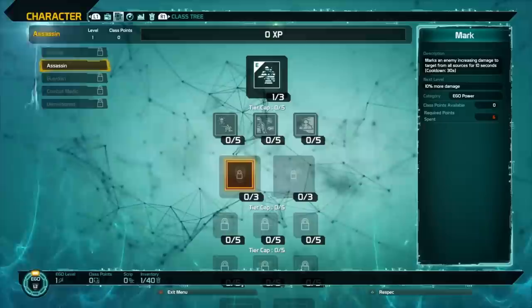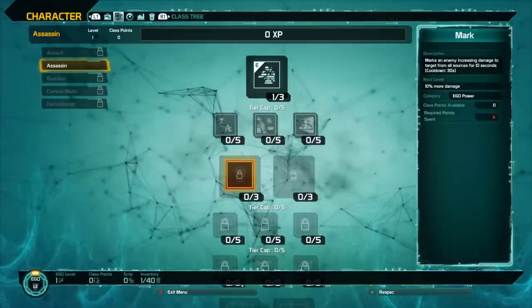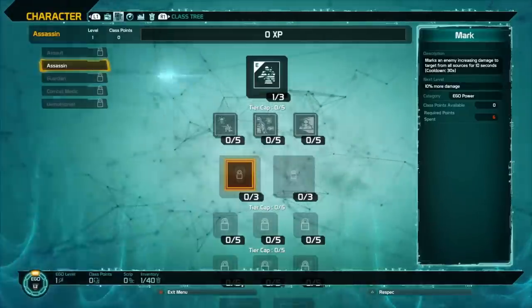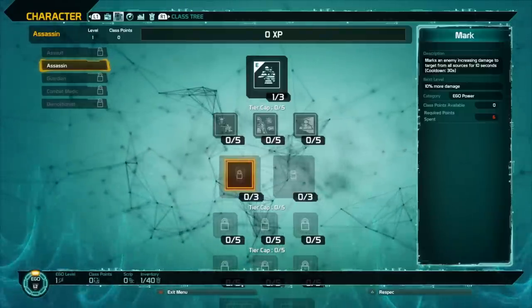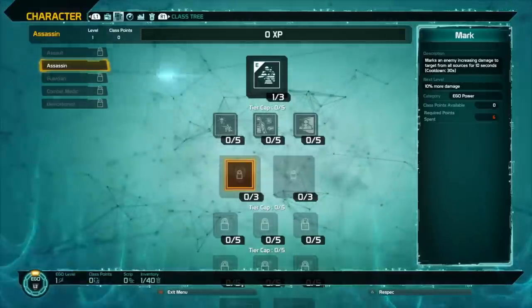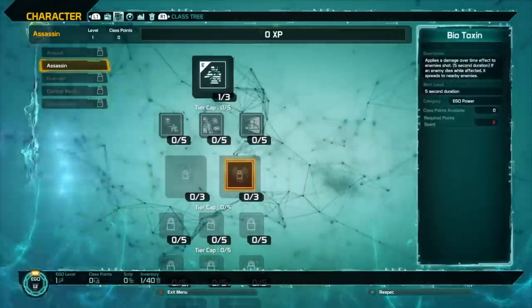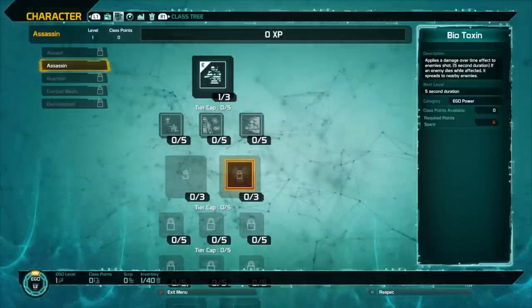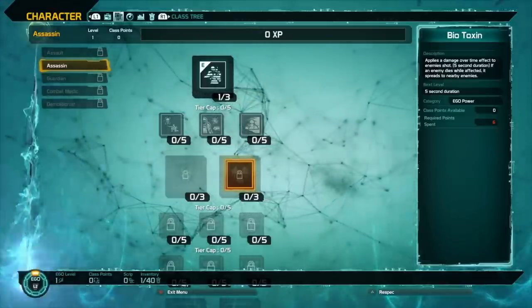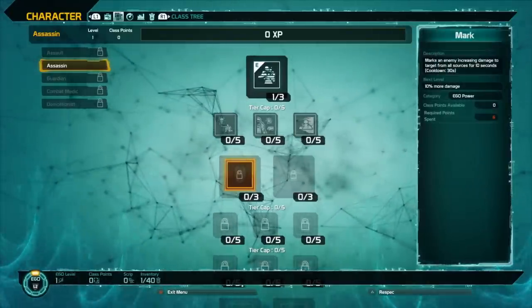Next you have two activation skills: Mark and Biotoxin. Mark marks an enemy, increasing damage from all sources for 10 seconds — it's not just for you, I'm pretty sure it also affects allies. Biotoxin applies a damage over time effect to enemies shot for 5 seconds, and if an enemy dies while affected, it spreads to nearby enemies, which is good for AOE damage. Mark would be really useful for boss fights.